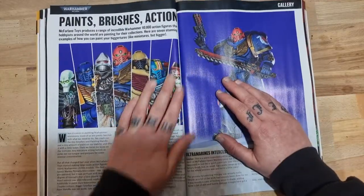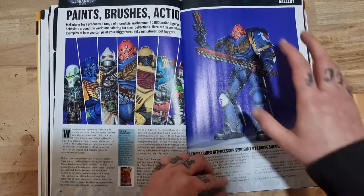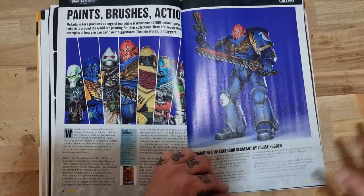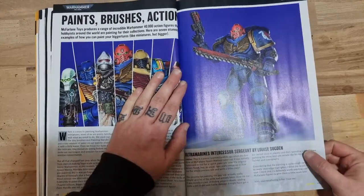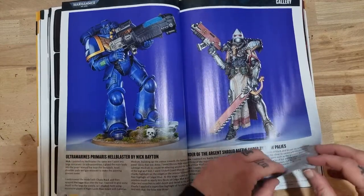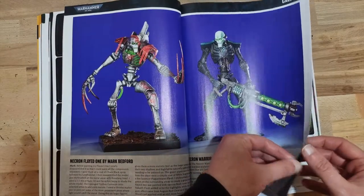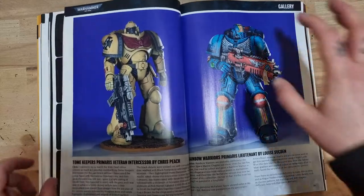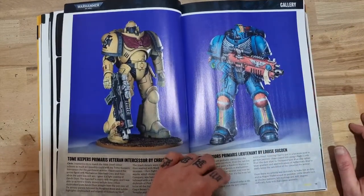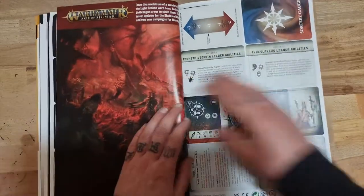Paint Brushes in Action - we've got a gallery of the McFarlane Toys, not just Space Marines, there's going to be some others in there as well. A lot of names might be familiar to you here and you might have seen some of these before, but they are all just spectacular. My favorite however has to be the Rainbow Warrior - it's just incredible. Rainbow Warriors deserve more love, that's for sure.